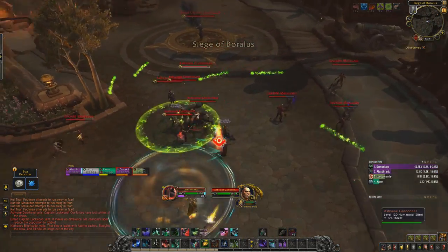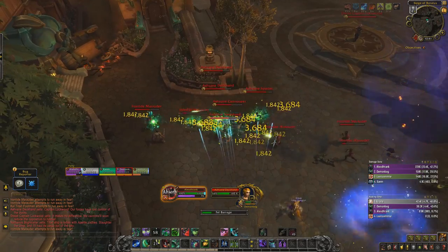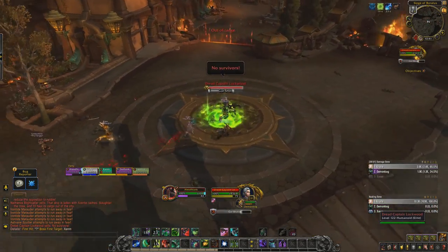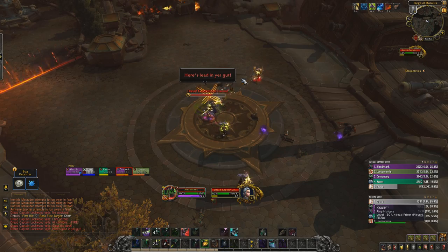As you come towards the trash before the Dread Captain Lockwood fight, you'll face Deckhands for the first time. While tanking them, make sure you're facing them away as they have a frontal cleave. After clearing the trash, you're ready to fight the captain. Dread Captain Lockwood has the evasive passive just like the spotter — keep her slowed or snared as much as possible to stop her jumping about.